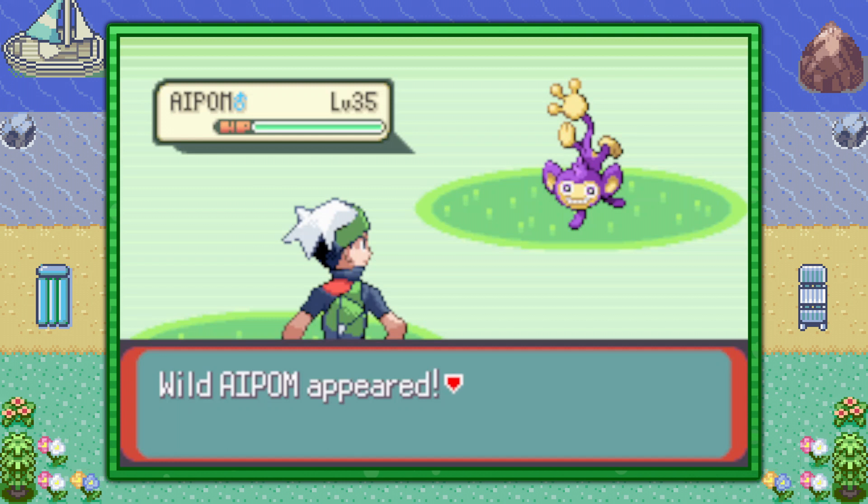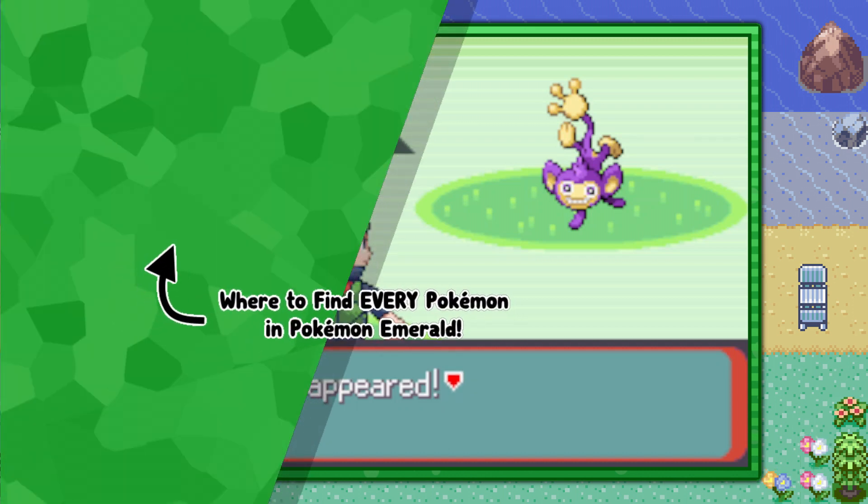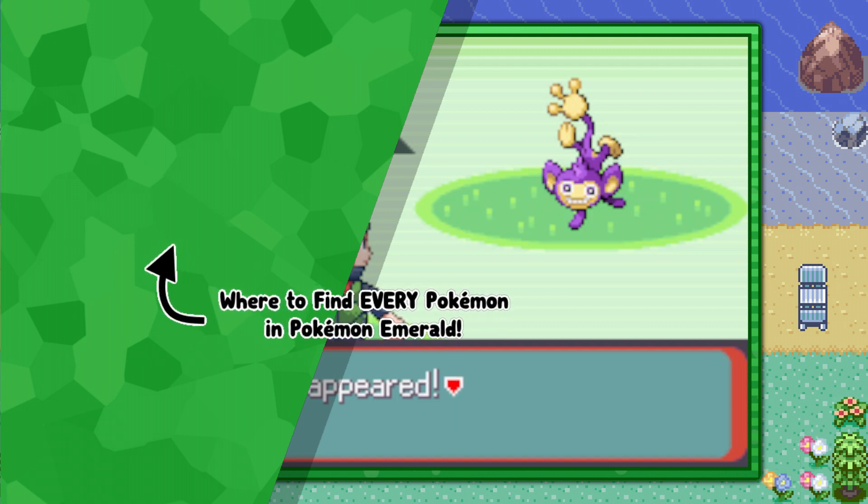Anyways, that's pretty much it guys. That's how you find the long tail Pokemon Aipom in Pokemon Emerald version. If you're interested in more video guides like this one, go ahead and click the playlist that's on screen now. I hope you enjoyed, and Techno's out!